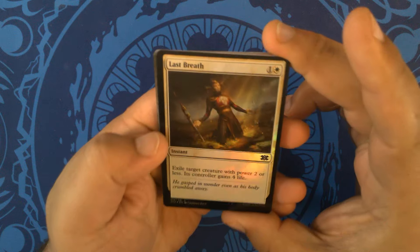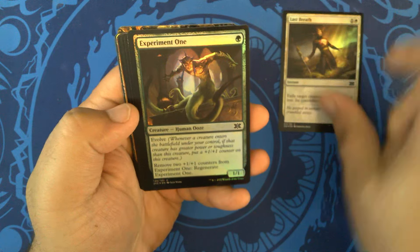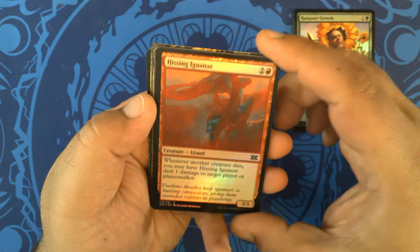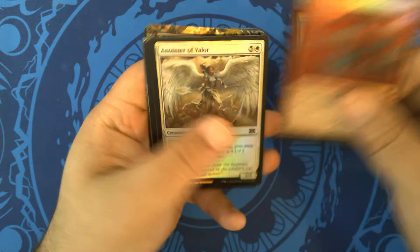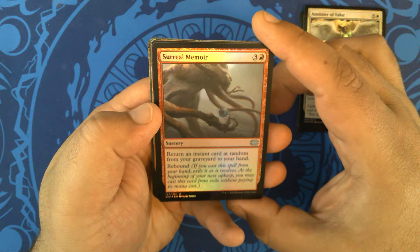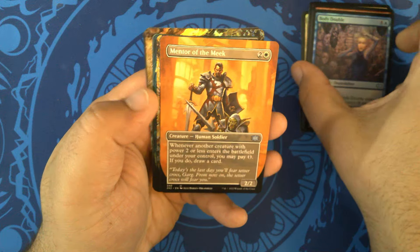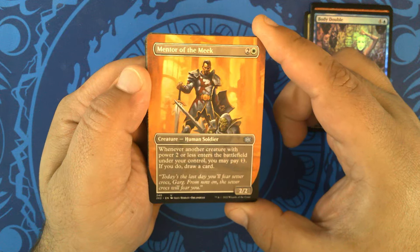Alright, we have Last Breath — Regular Foil. Experiment 1, Foil. Rampant Growth Foil, with what I believe is the 8th edition art. Hissing Iguanar. Anointer of Valor. Surreal Memoir. Body Double — interesting new art on that. Now we have our first Borderless Non-Foil with Mentor of the Meek, which has been downshifted from a Rare to an Uncommon. Good old Power Creep.